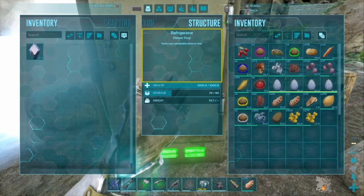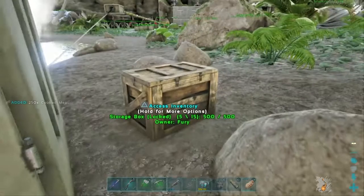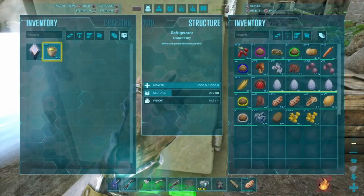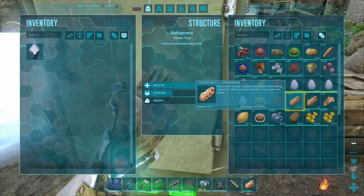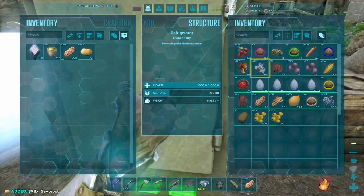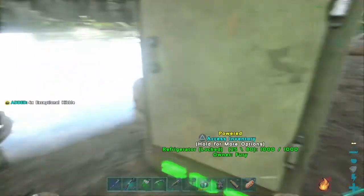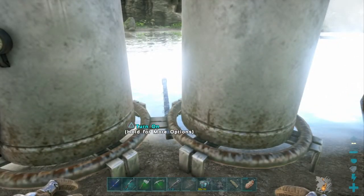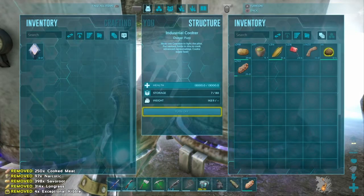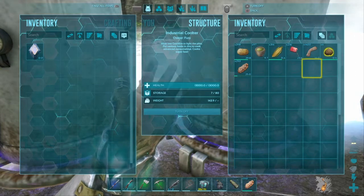For the Lazarus chowder, to make one you need nine cooked meat, two narcotics, five saveroo, five long grass, and ten mejo berries — and obviously your water. Note: you don't need fibre for the focal chili or Lazarus chowder; fibre is just for kibbles. If you put all this in and turn it on, it should start making Lazarus chowder.